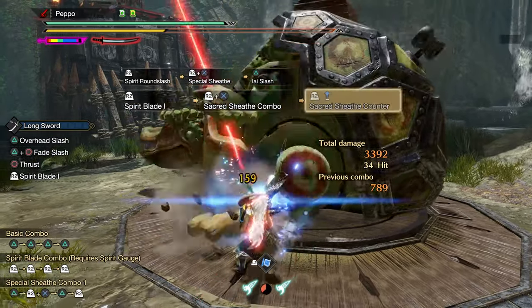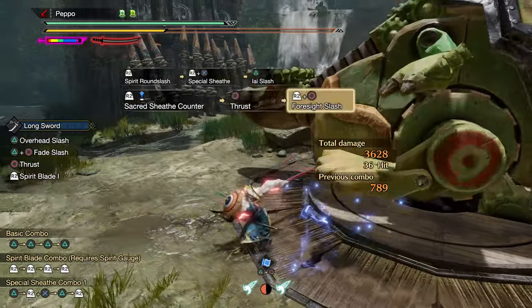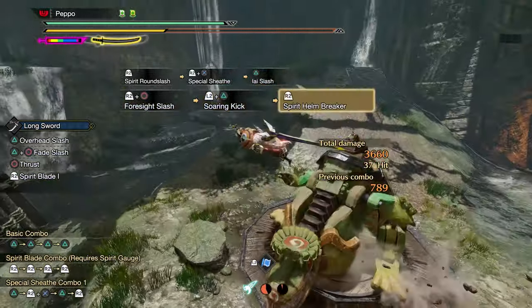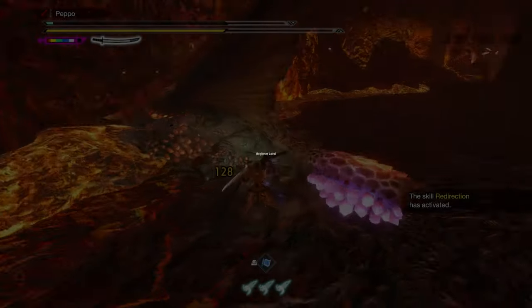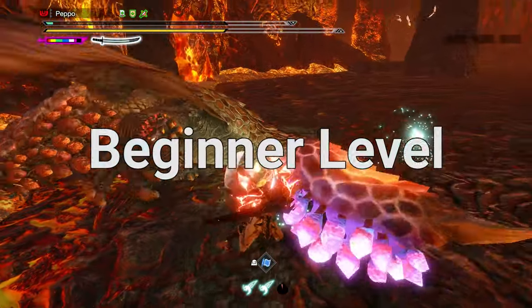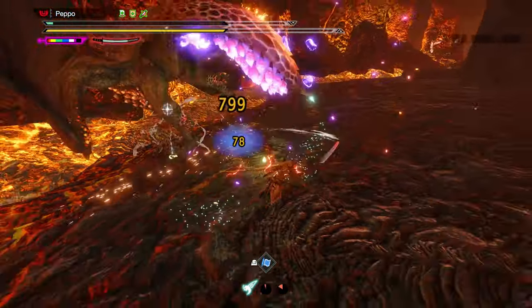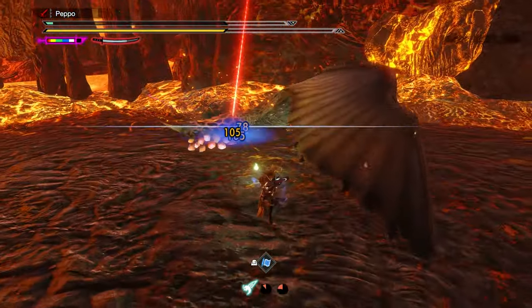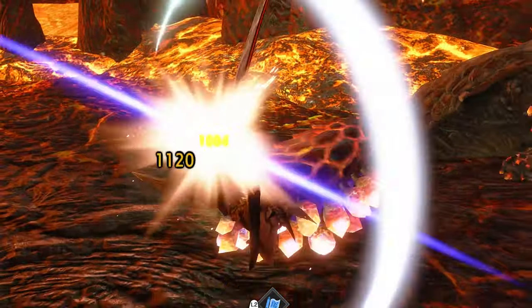Reaching the red spirit gauge level not only boosts your attack and element by 12%, but also allows you to use high damage attacks like Spirit Helmbreaker and Spirit Release Slash. For beginners, I highly suggest playing using Sakura Slash and Foresight Slash to level up the spirit gauge quicker and executing the Spirit Release Slash to deal high damage during openings.